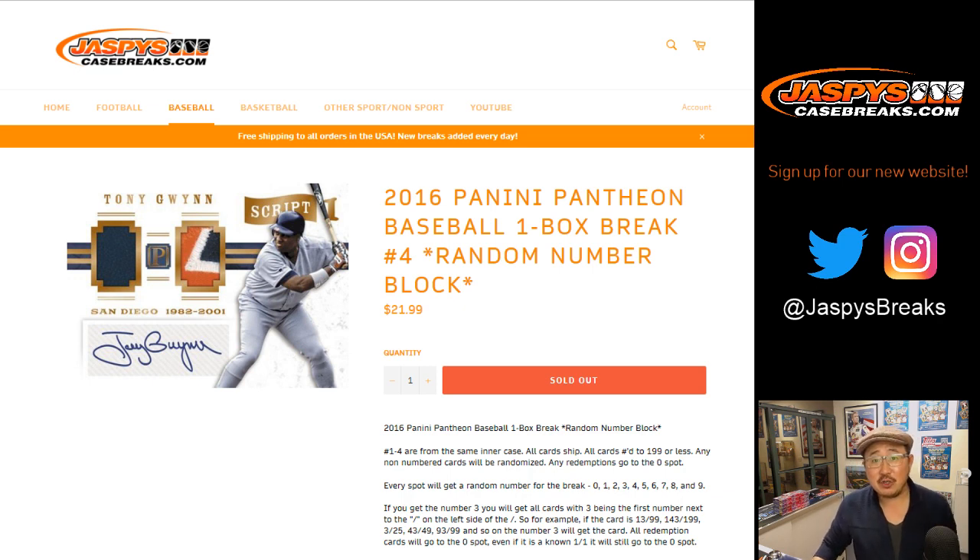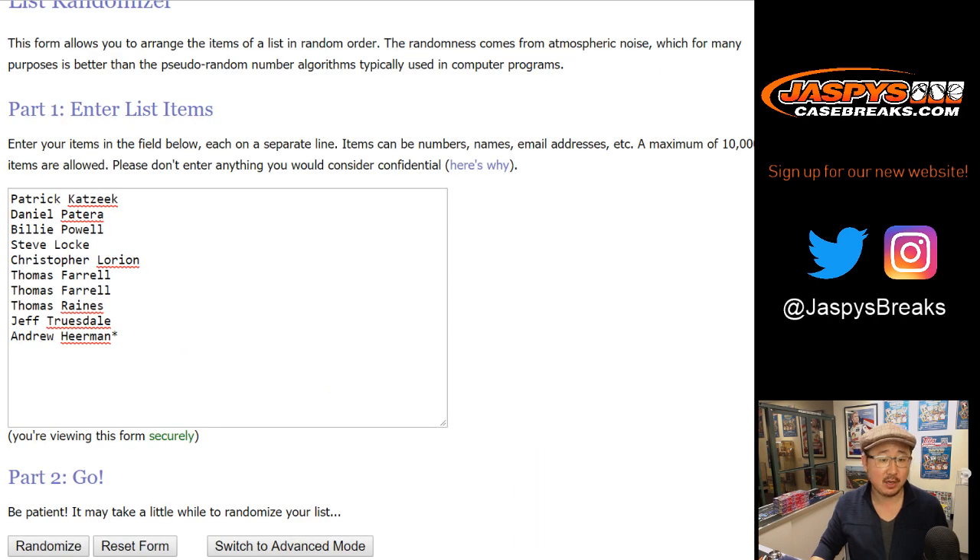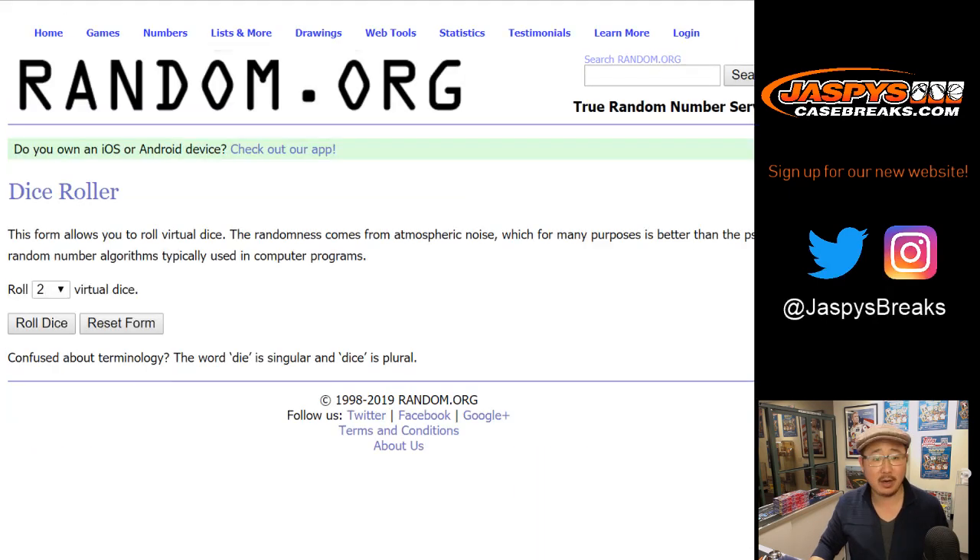Good evening, everyone. Happy Saturday. Joe for jazbeescasebreaks.com with a one-box random number block break, number four of 2016 Panini Pantheon Baseball from jazbeescasebreaks.com. Big thanks to these folks for getting into it. Here are the numbers right here, and let's roll the dice.